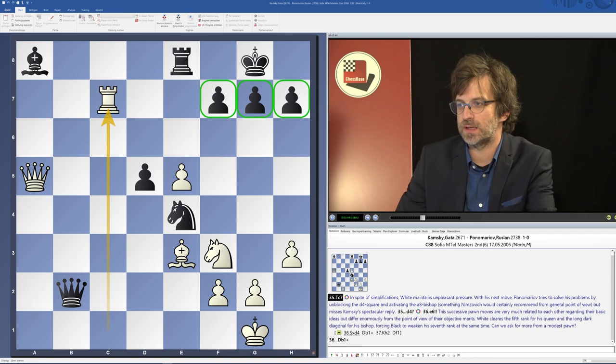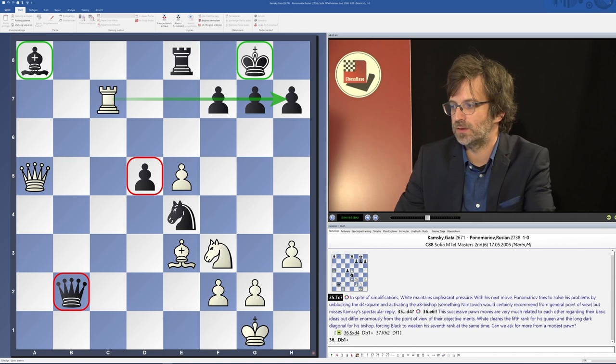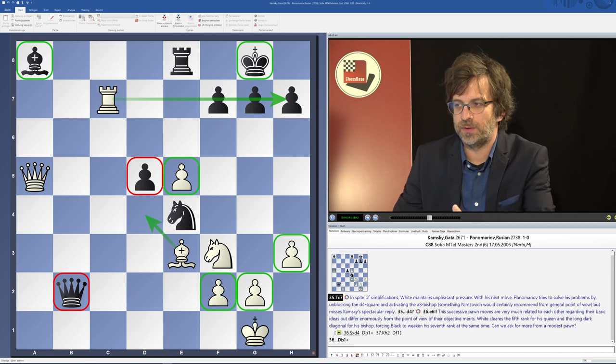After rook c7, we have to say a few words generally about the position, because black has got huge problems here already. The reason being that the bishop is very vulnerable on a8 and also lacks natural protection from a pawn. Also, the king is quite abandoned because the queen is on the other side of the board. And even structurally, black has got this d5 isolated pawn, whereas white has got a nice pawn chain which is also able to block the pawn very nicely.